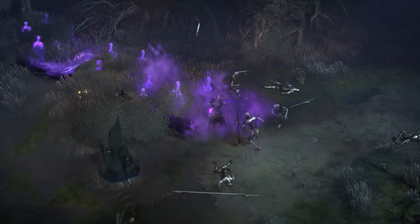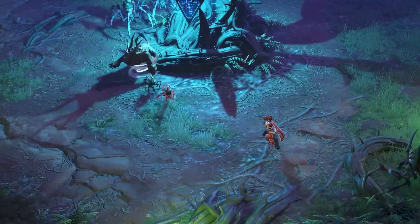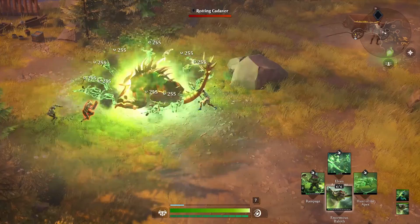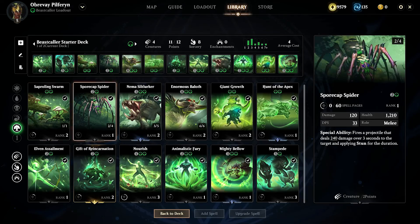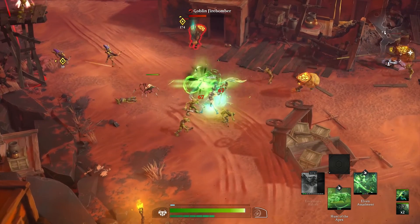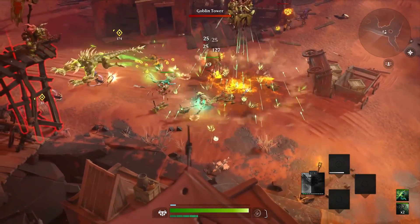Black spells tap into necromantic power to reanimate the dead and drain life. Red spells harness destructive elemental forces to deal direct damage. Green spells embrace the ferocity of the wild to summon and nourish massive creatures. Not only is your deck your arsenal of spells, it also defines your overarching strategic approach on the battlefield — it's your army, your defenses, and your firepower all in one.